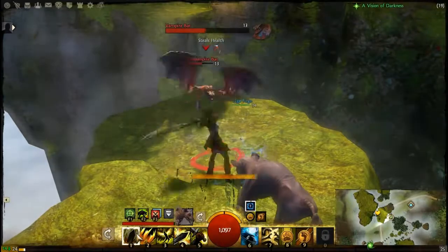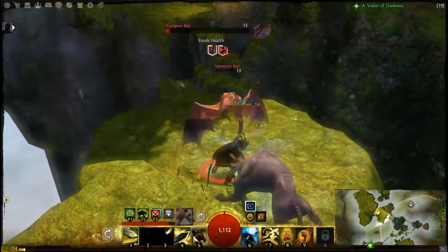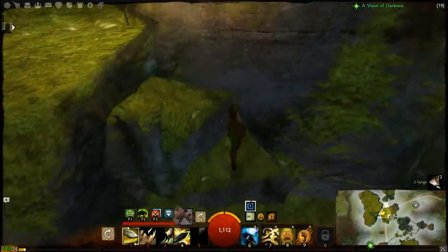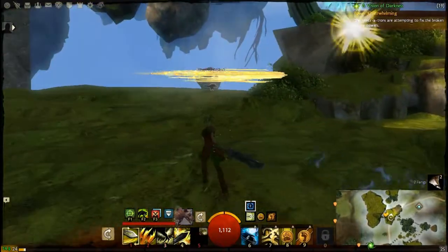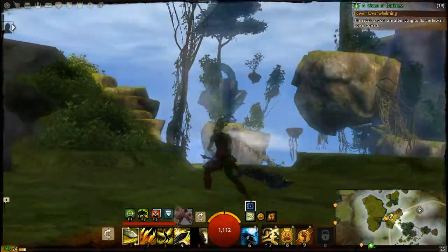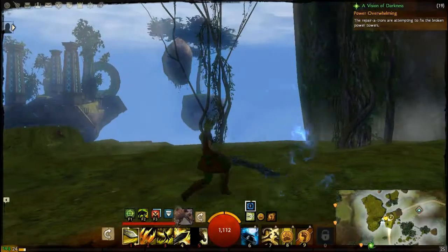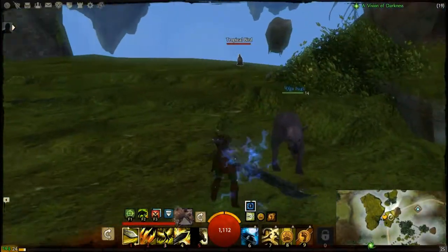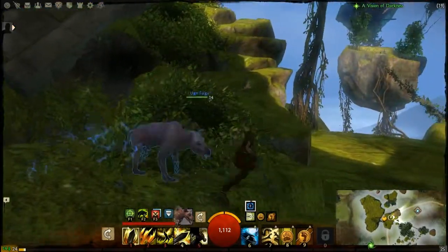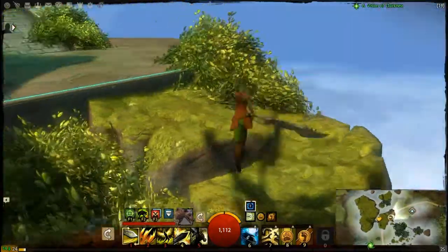Little balancey bit, you fight another bat and you carry on. There's a lot, a lot of jumping puzzles in this recent beta event, which kind of annoyed me because I am not the best jumping puzzler in the world. Just kill that bird for no reason — it was annoying me.